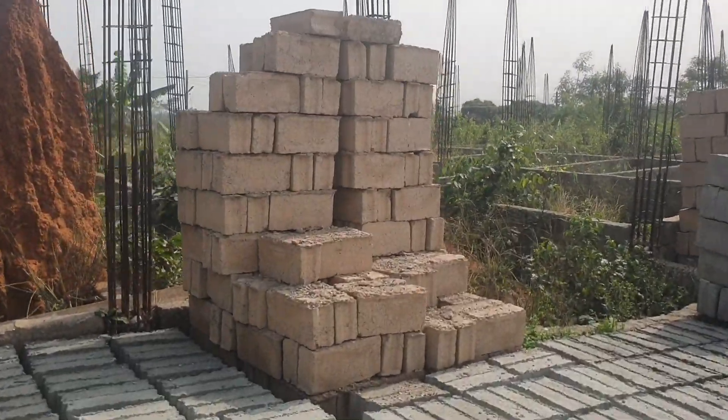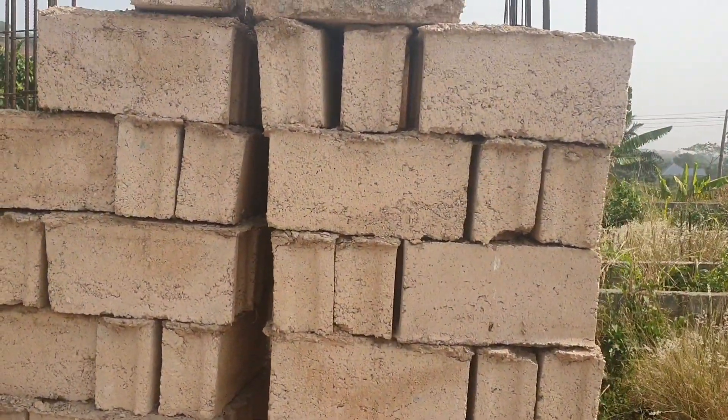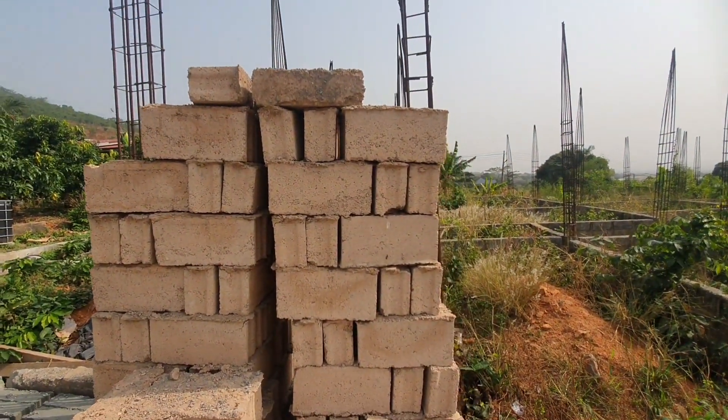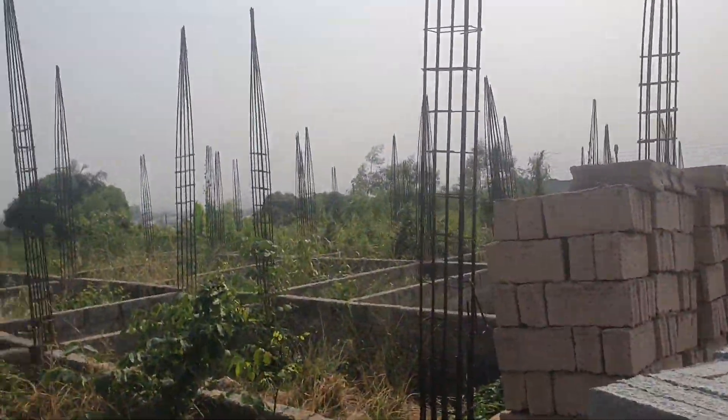This is the red type of block — you can see it is a little bit reddish compared to the other. You can see the difference in color. This one is sixty cedis twenty, and they call it the red block.